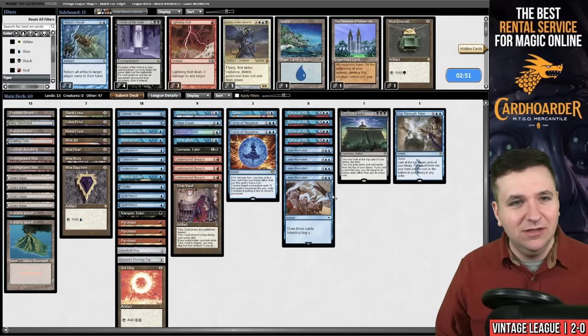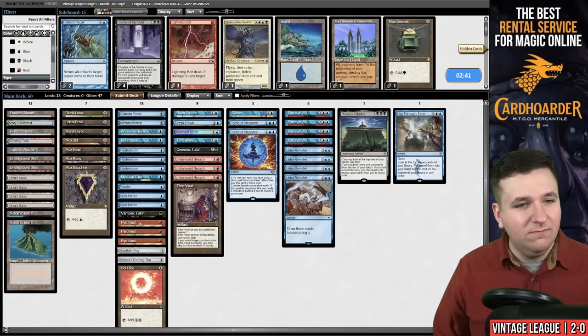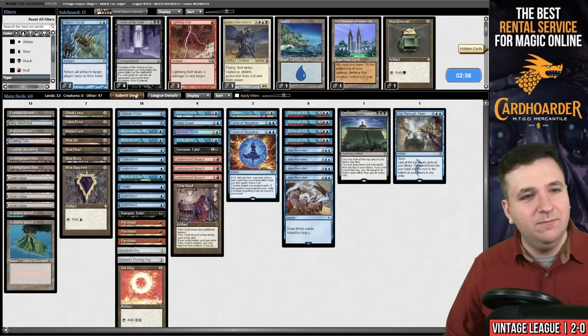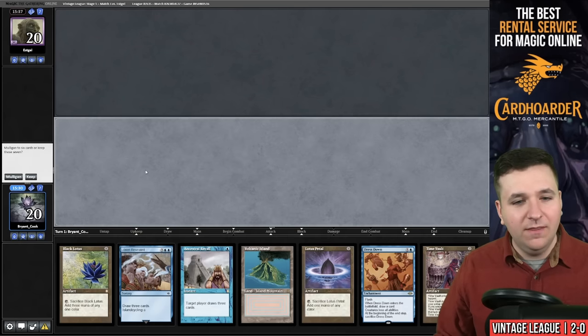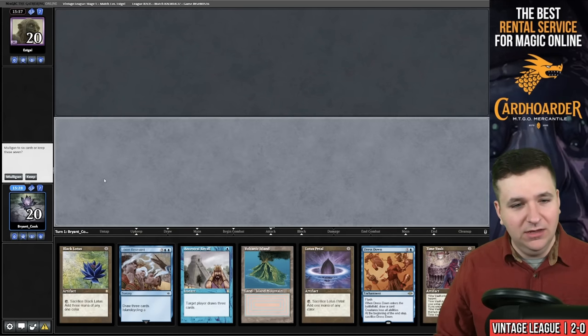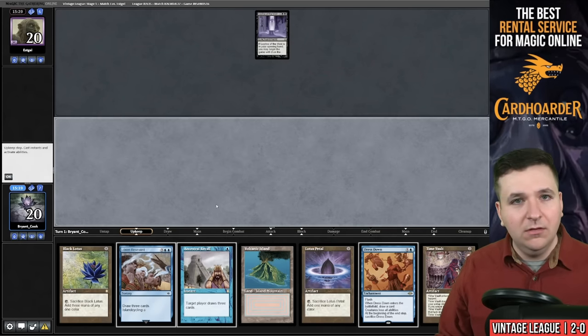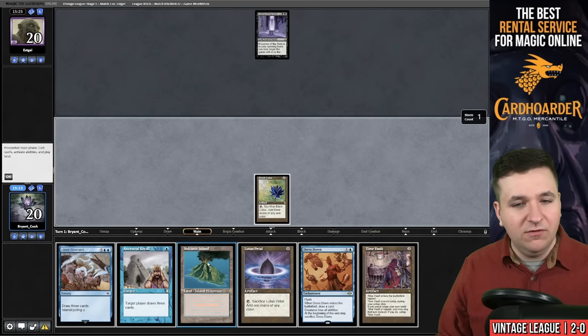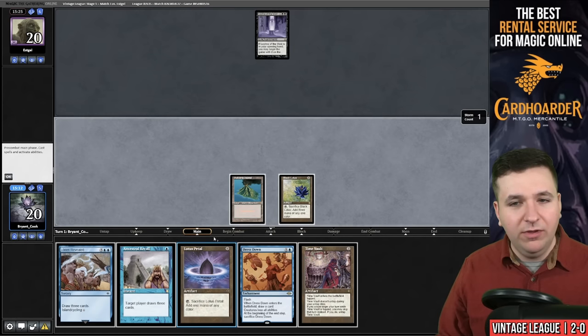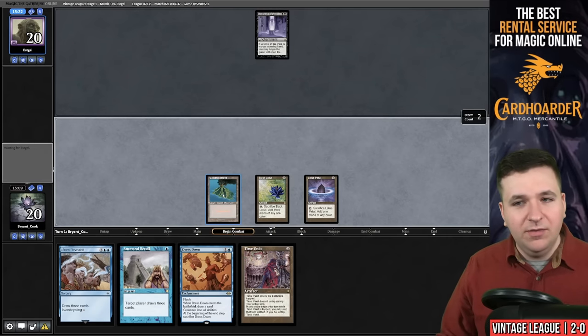So I died due to my own greed. I still think I want the third Underworld Breach — we're on the play. What a hand — keep. Leyline of the Void is back. Black Lotus, Volcanic Island — we'll play a Lotus Petal and then pass the turn.